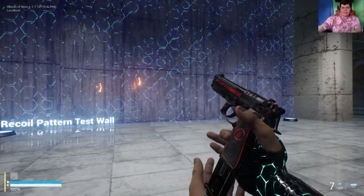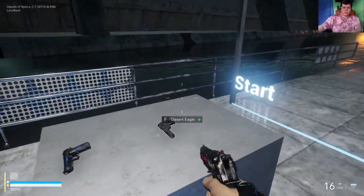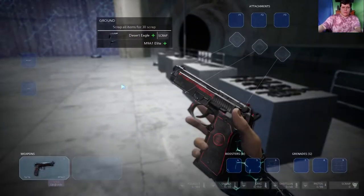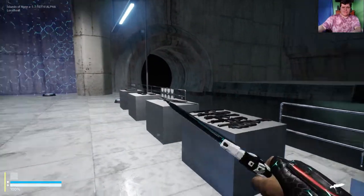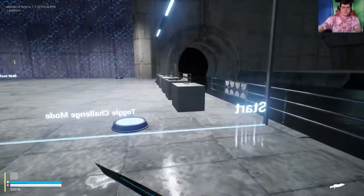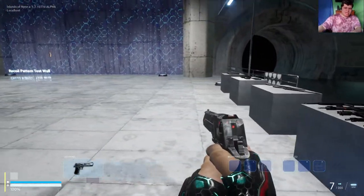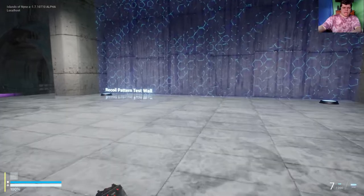The guns look pretty cool by the way — they have little red designs on them, sometimes they're blue, which is really cool. We also got a knife, and there's a Desert Eagle which looks pretty good too.